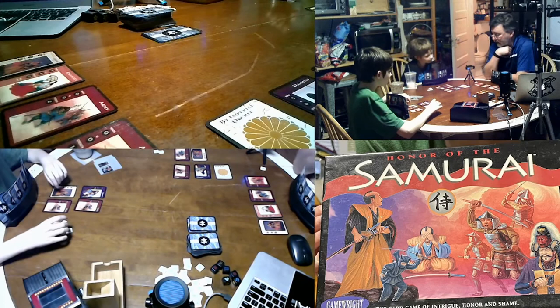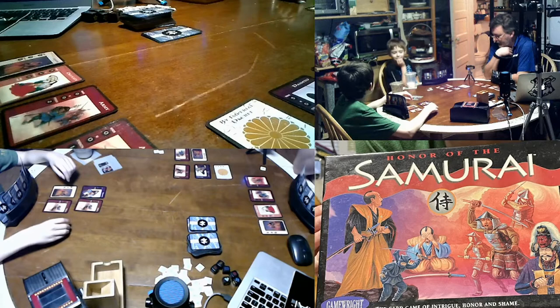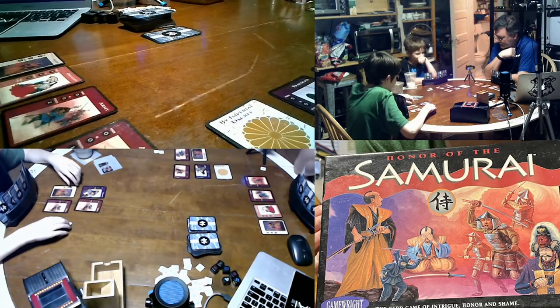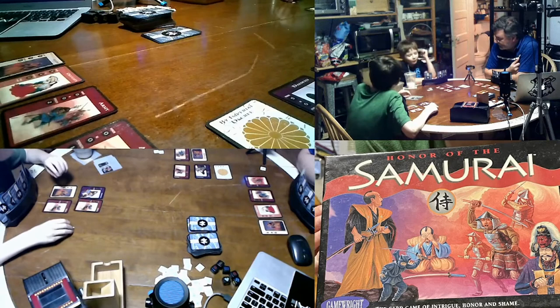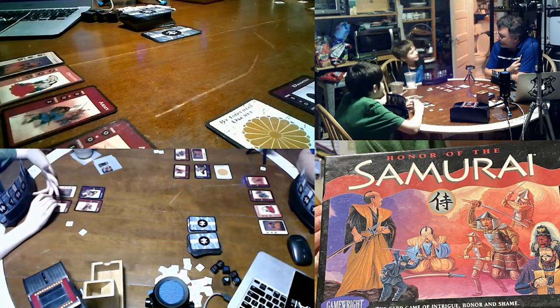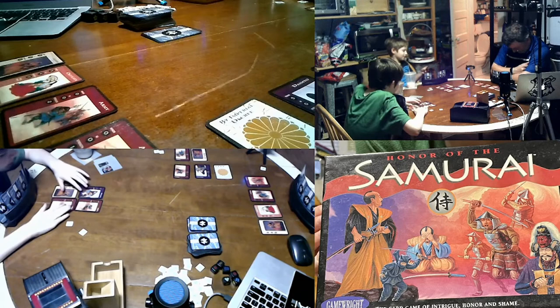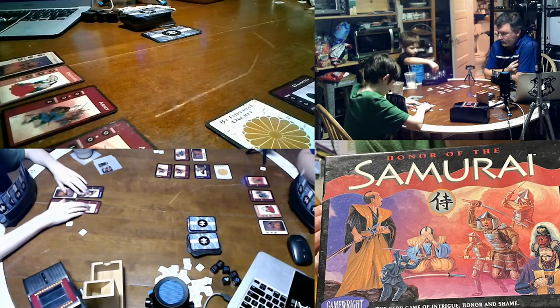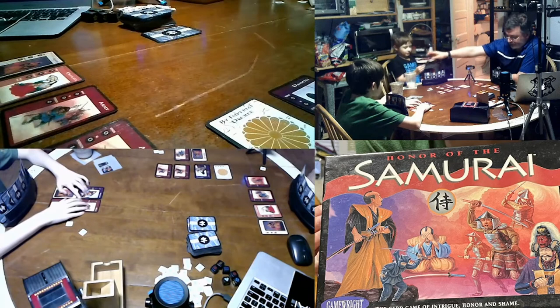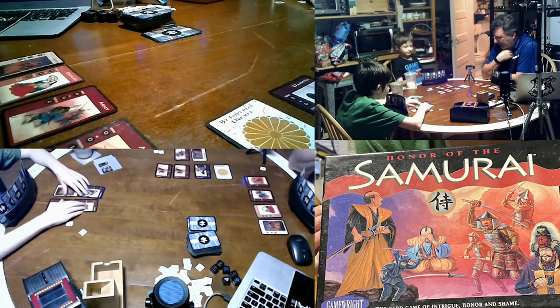You gonna do anything? You got two card actions — you can draw cards, you can play cards. Do I want to attack Tommy? He can't be attacked — he doesn't have a castle. Why can he be attacked? Because you're the shogun. So unless I have a castle, no one can attack me — correct. Are you gonna declare anything? No, nothing for me to declare.